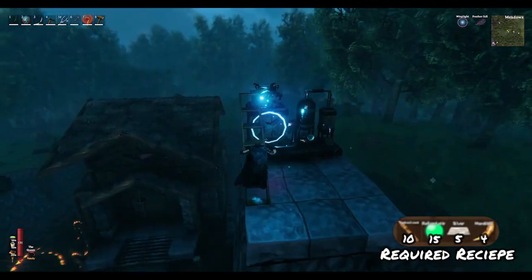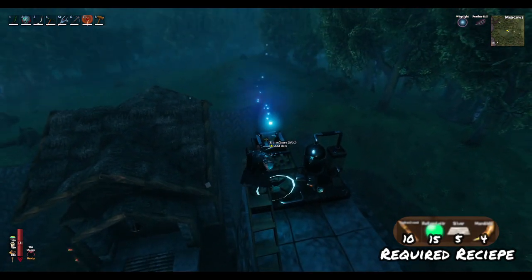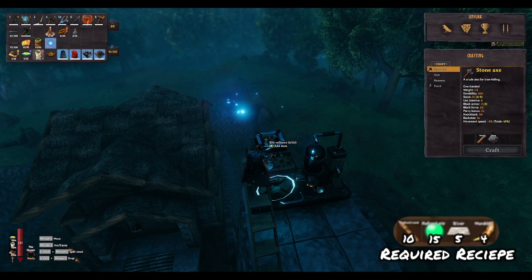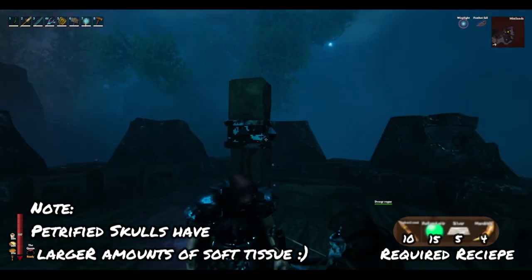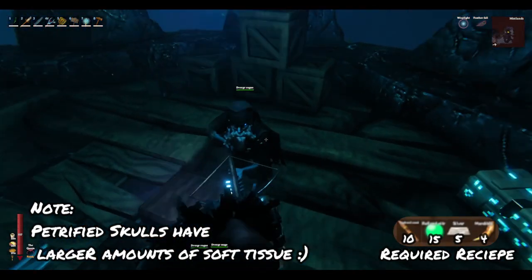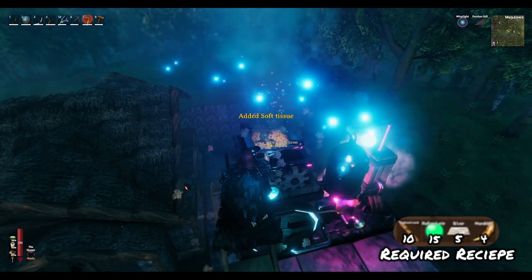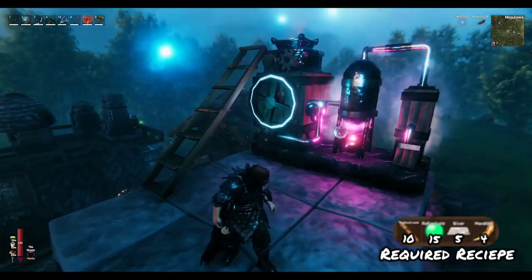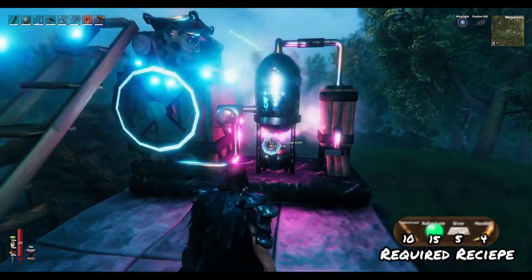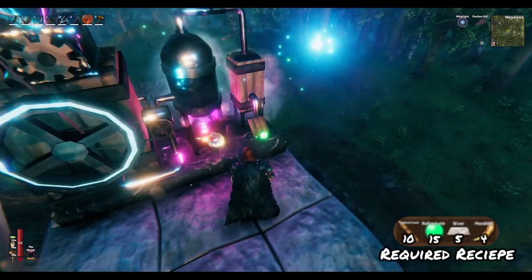Once you have added your sap, hop up top and load in some soft tissue, which is another special item only found in the Dvergr outposts. Right now they are inside crates — you just bust those open and you'll find lots of soft tissue inside to run your refineries. And there it is going — there are way more efficient ways to set these refineries up but that's something we'll talk about later.